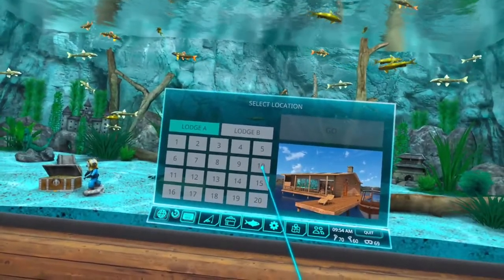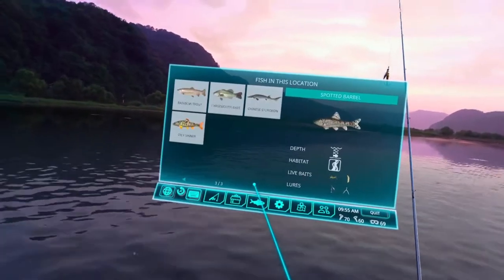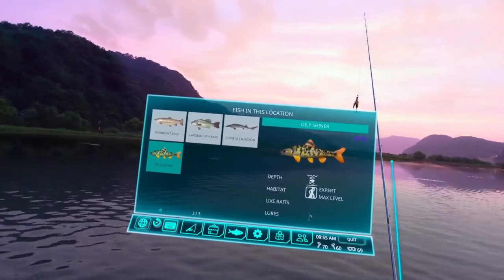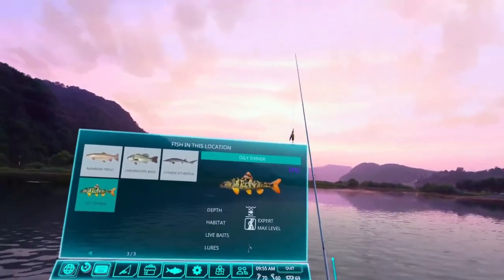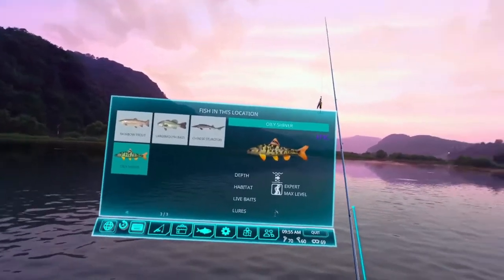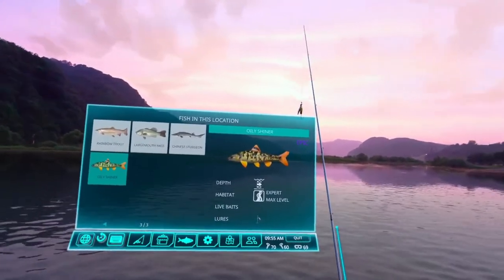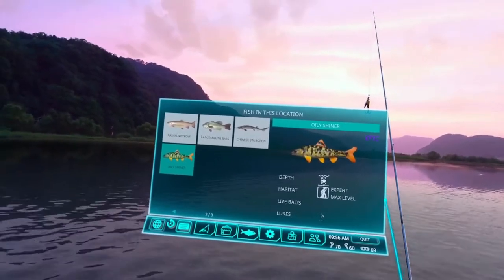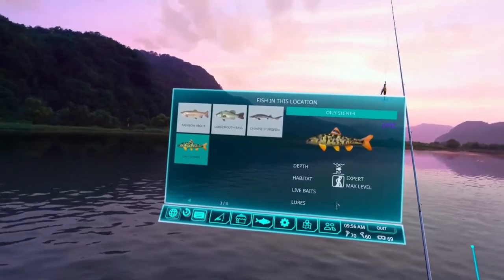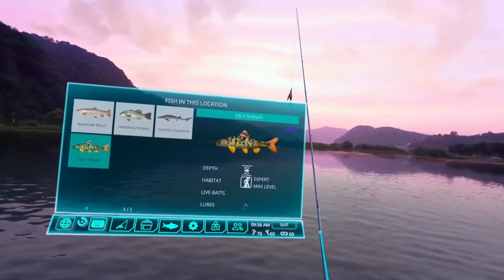Let's go to level 10. We're going to use the spinner, and the oily shiner shows it's mid-level, but we're going to use a spinner right on the top of the water like always. If you haven't noticed, the epics tend to bite on the top no matter where it says. You can actually use this technique on the DLC when it comes out to catch some of those epics before I post the videos.